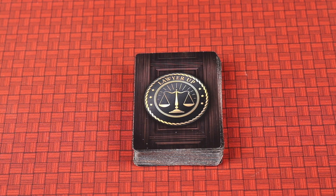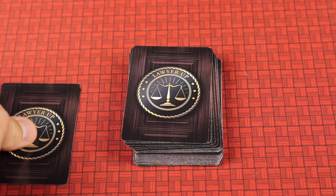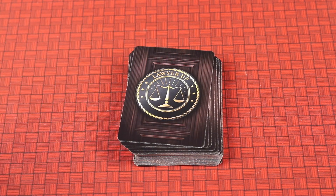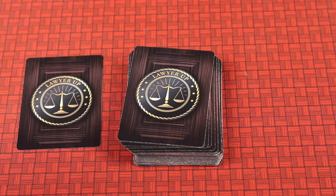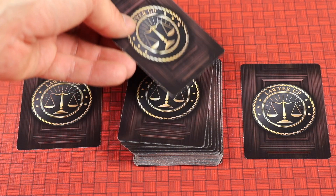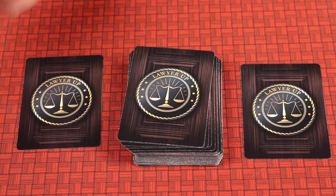There are three phases to the game: the discovery phase, the trial phase, and the closing statements. In the discovery phase, each player draws three cards off the top of this 60-card deck. They look at these cards secretly, select one card to keep, select one card to put into their opponent's pile, and put one card off to the side in a buried evidence deck — which means it can be retrieved later with certain card effects, but it's buried for now.